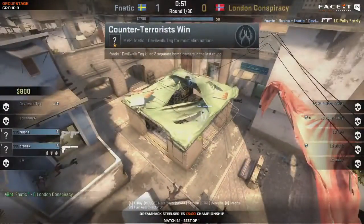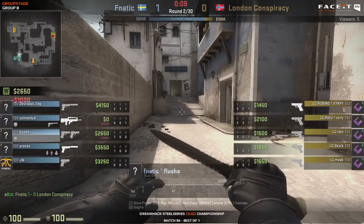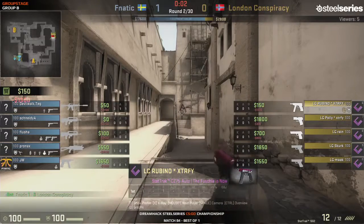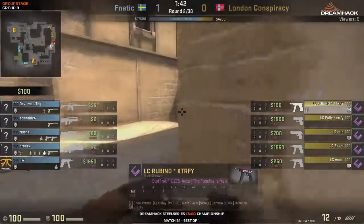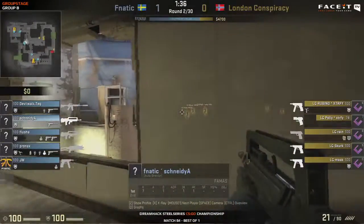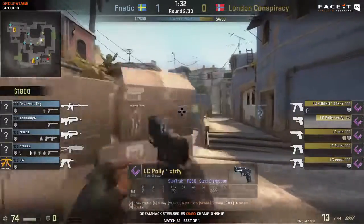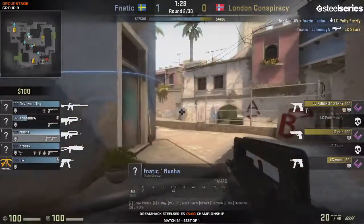Pretty good round there by Fnatic. DevilWalk, I think the star of that one. The first kill he got was just through the smoke - he just shoots four bullets through the smoke, pew pew pew, and gets ahead. That is pretty damn nice. And they shut down the B round. The funny thing is that London Conspiracy kind of played against the metagame there, and Fnatic put a three-man setup on the A bombsite, which is also against the metagame.